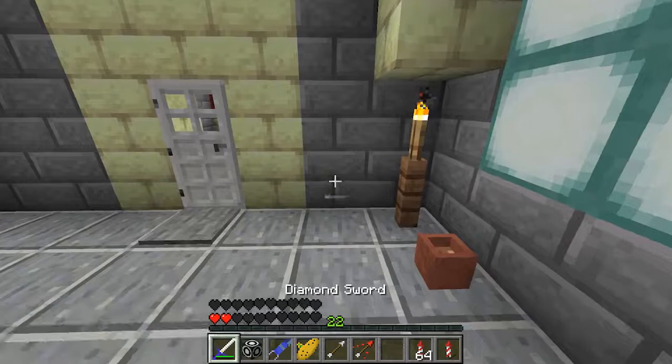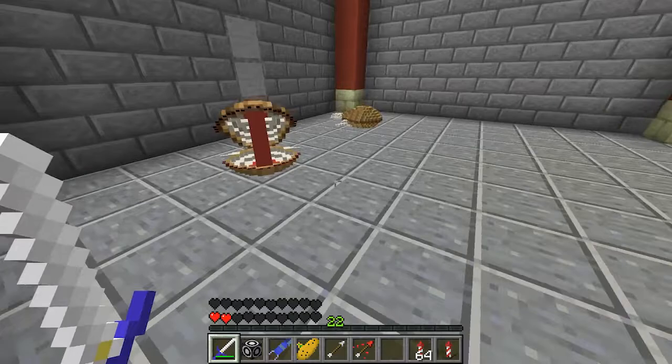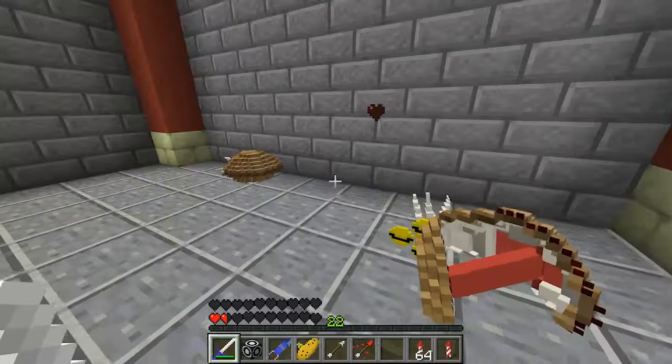Here we have another new enemy — one of only about two new enemies in this dungeon. Once you're close enough to them, they'll open their mouth to be vulnerable, but then turn around and attack you. If we hit them in time, they die in one hit. Pretty simple. And here's a chest with a small key.